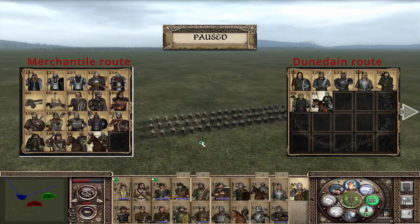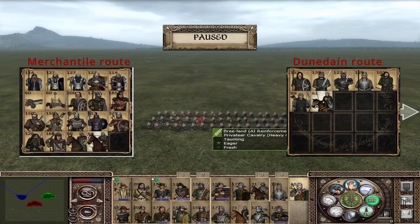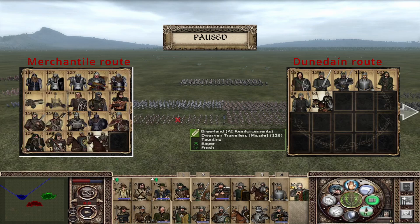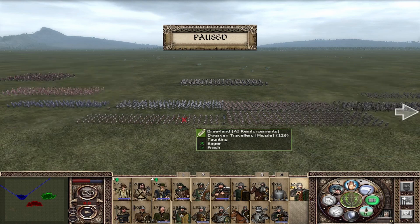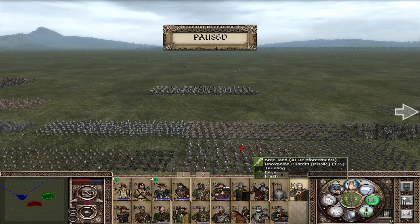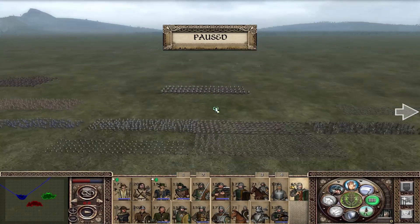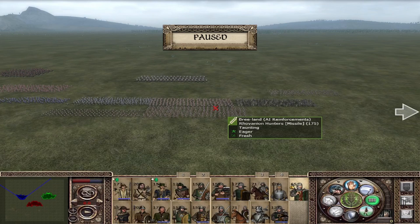If I've done things right, you will see the units you can train once you have chosen either the Dunedain route or the merchant route — I'll try to make a nice visual for that. For the Dunedain route there may be restricted units like the Tharbad Royal Guard and the Minas Ithil Guardians. For the merchant route, units will be trainable in Bree. I hope I have given you a nice overview of Bree.